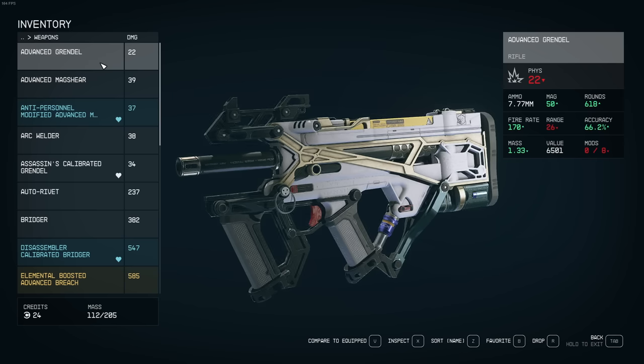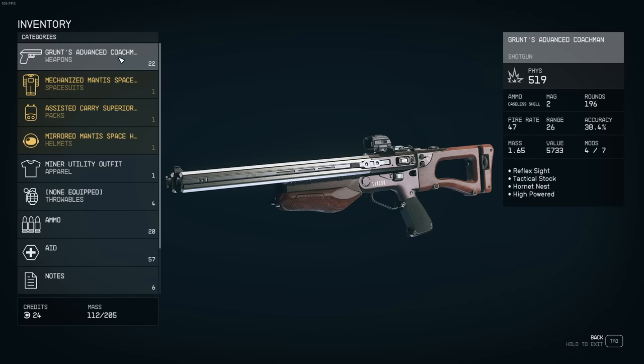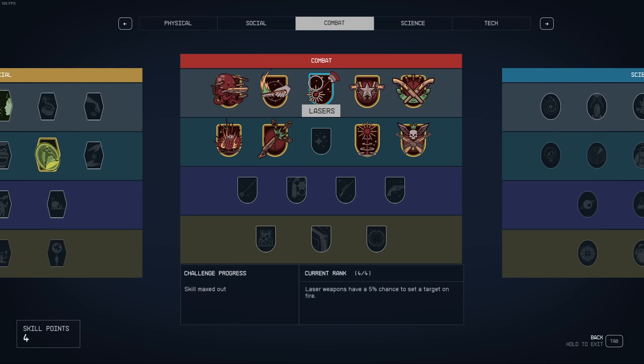Let me show you the best grenade launcher in the game — and it is not a heavy weapon. I don't know if it's a bug or a developer oversight, but the coachman, the basic shotgun, can be modified at level 3 weapon crafting with a mod called Hornet's Nest. This thing is insanely bugged. You don't have to upgrade the coachman at all — upgrading from base to advanced doesn't affect the damage at all. Also, the high-powered mod does not increase the damage, and this weapon is not increased by shotgun specialization. Only the impact damage applies. It is not affected by ballistics, lasers, pistols, or shotgun certification. The only things that affect it are demolitions and isolation.